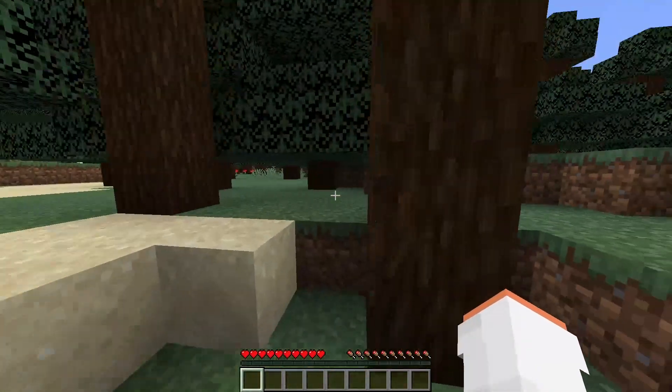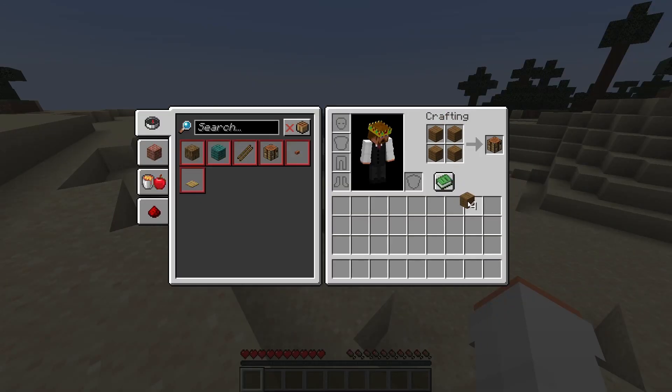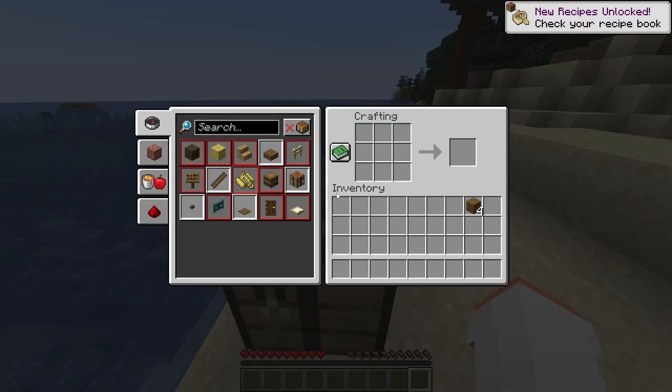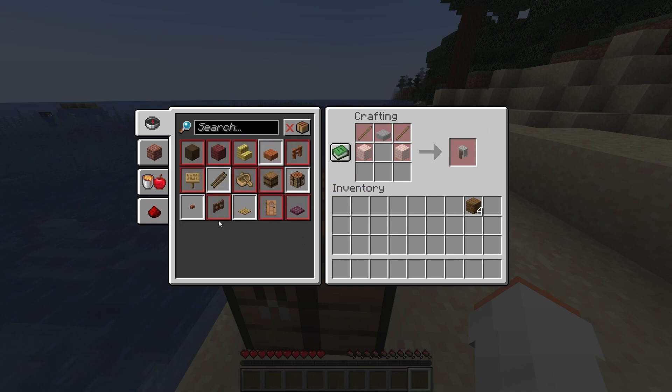I'm here in survival because I think it's easier to show you here. One of the big changes they made is you can now find recipes that you haven't unlocked yet by using search. So if you're an experienced player and you want to make a grindstone but can't remember what it takes, just look up grindstone and it shows up, telling you exactly what you need — which is a stone slab. Overall great change; I always forget to unlock certain recipes.